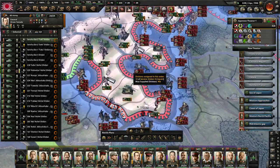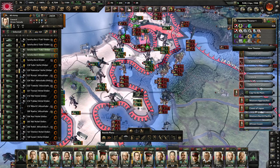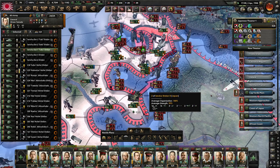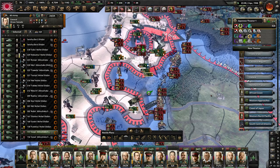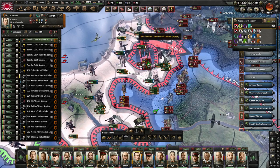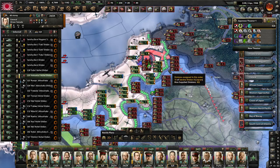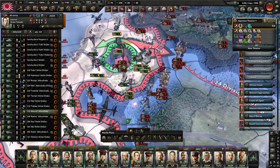It looks like we can get infantry there in time to hold Orleans. We'll let the tanks recover and then try to encircle more troops. In Paris we need infantry. We have another tank division that I'd actually rather use here - let's see if we can push through from both sides. That would encircle another couple of divisions. We do have to hold Dunkirk here but let's make sure we wipe out these eight divisions.